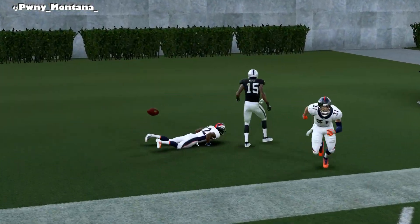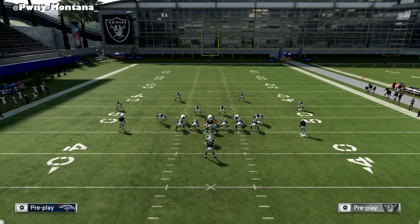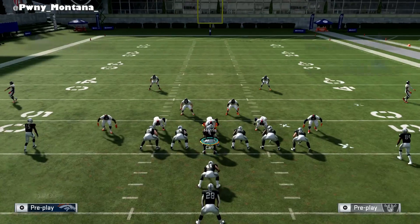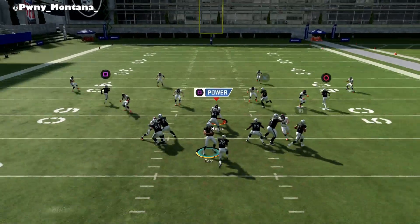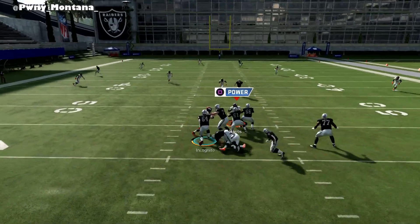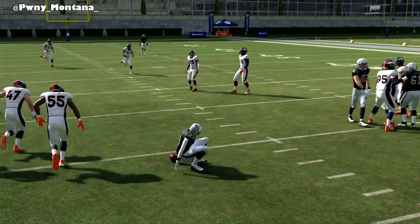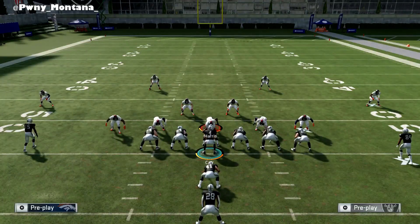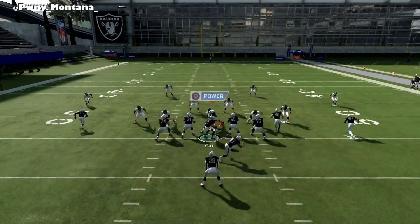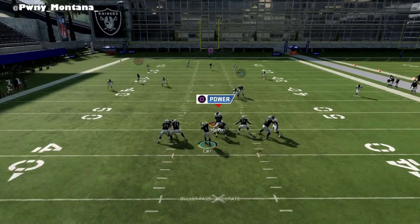Step up in the pocket and throw the burner to JJ Nelson. We're getting rack animations — the rack animation is not always going to be there, but that's not what we want anyway. That linebacker keeps bumping him on his route. We're going to keep running it until it looks perfect.